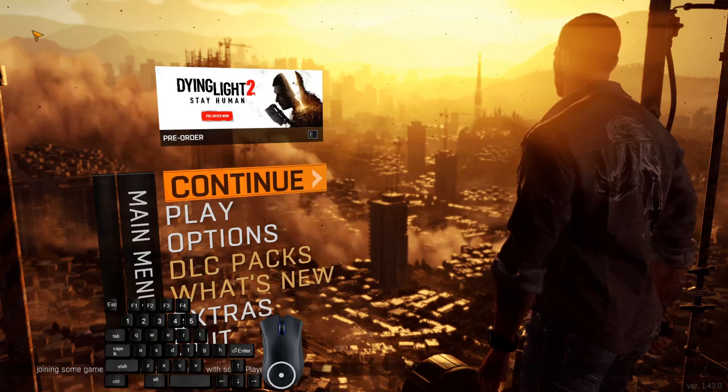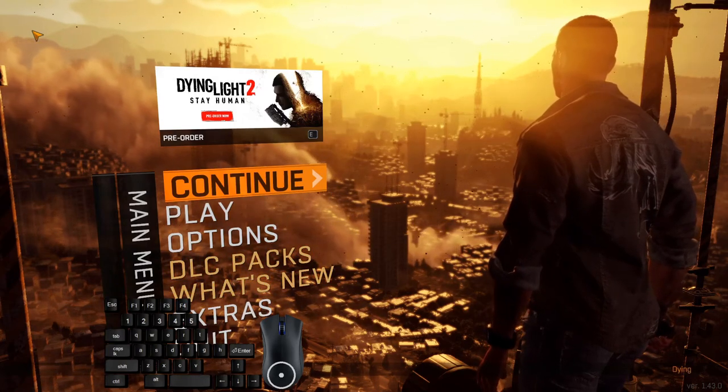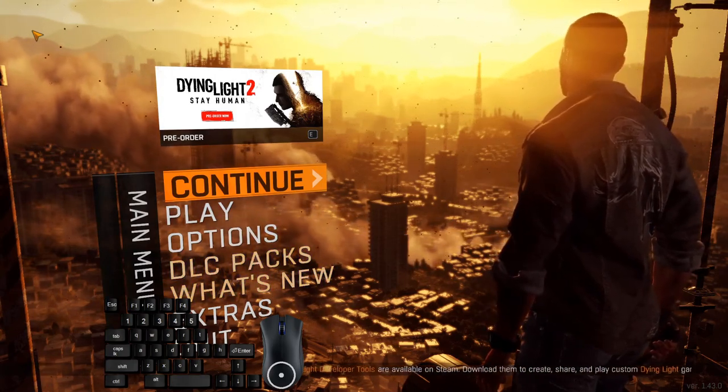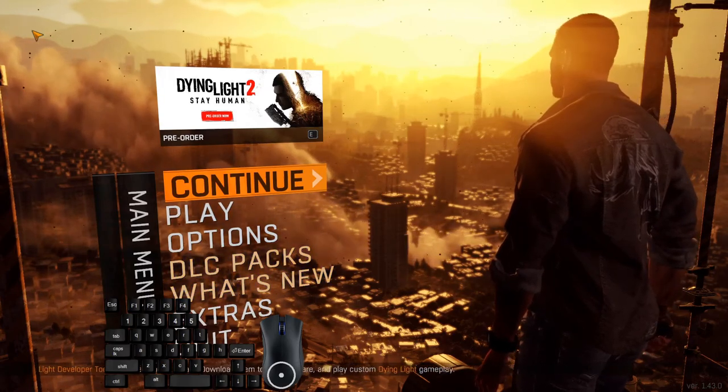Welcome to the Dying Light Any% Speedrunning guide. In this part we will cover the first main mission called Awakening. It's a fairly short mission, however it's pretty saturated with different tricks and skips. So let's jump into the game and see what it has to offer.